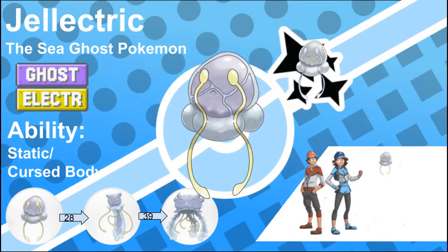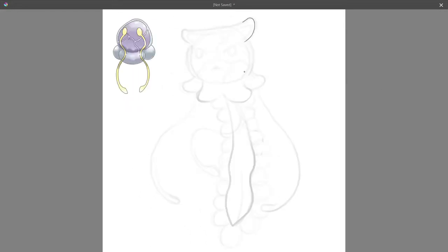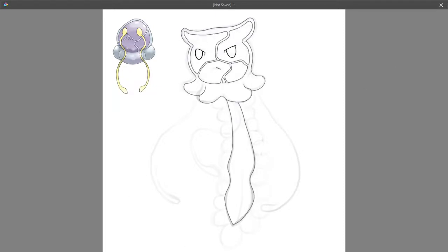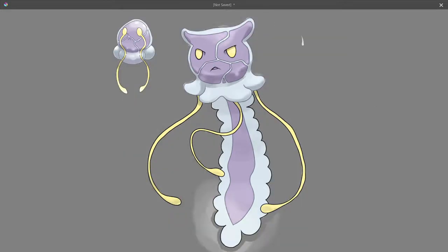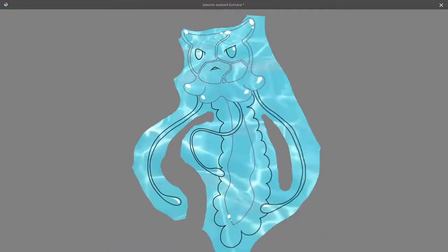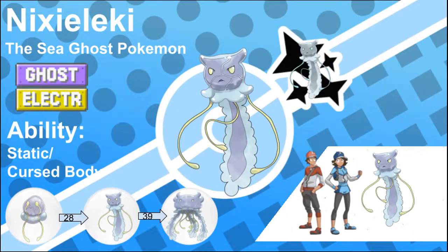Gelectric, the Sea Ghost Pokemon. Back in ancient times, explorers thought Gelectric were actually ghosts and that they brought bad luck with them. However, when they're brought on land, it is clear to see that their bodies are actually made of an insulating goo, and they of course bring no bad luck. Although I've had the design for Gelectric down for about a year and a half, I had no idea what its evolutions might look like until this week. I used a trick found in a lot of real ghost Pokemon where the line art is not done in black but rather in a color similar to the body, to give a sense of transparency where there really isn't one. Its evolved form's name is based on a type of German water ghost called a Nixie, and therefore this Pokemon would be called Nixalecki, the Sea Ghost Pokemon.